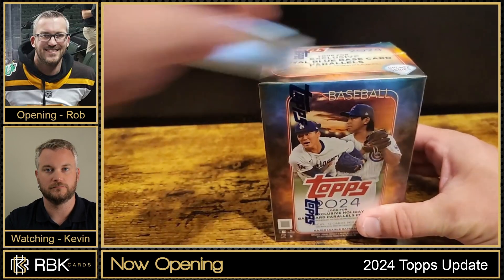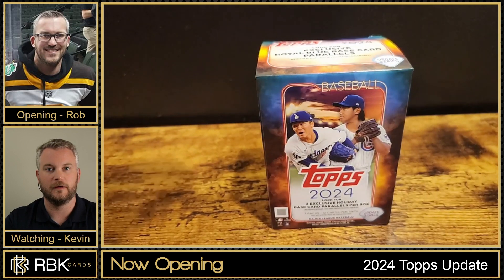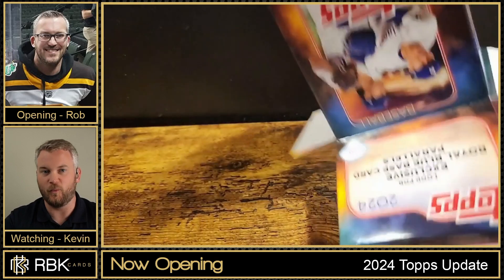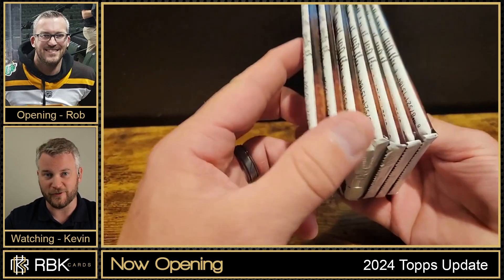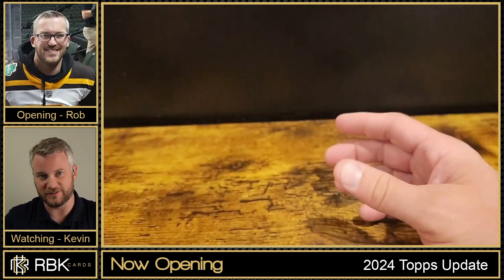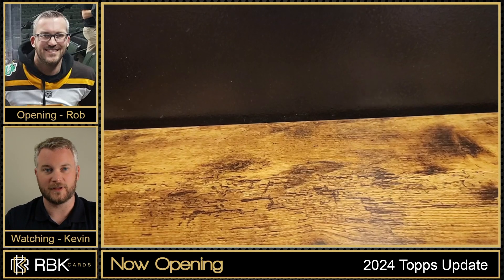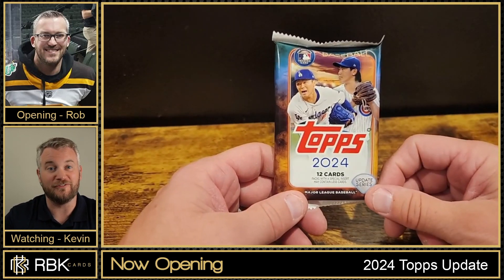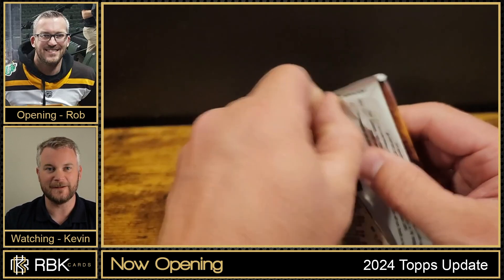Let's get into the blaster box of Topps Update — I've had to sit on it for a week and I've been waiting. By the time you see this, the World Series will be going on — who are you pulling for? I'm going to go for the Dodgers because Ohtani winning is more entertaining to me than Judge. However, I do like Judge — he's a classy guy. But Ohtani winning a championship is more fun. The allure of Ohtani versus just another Yankees pennant.